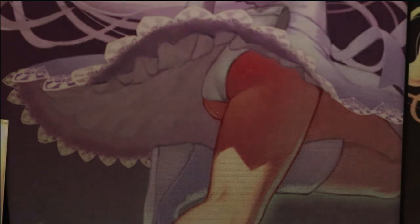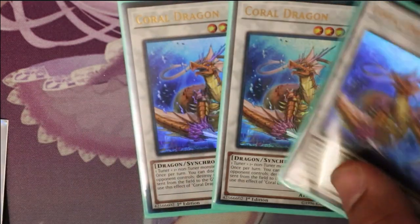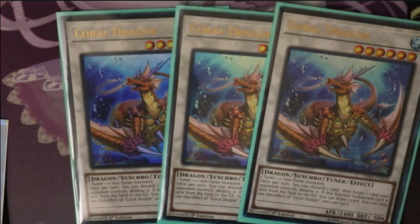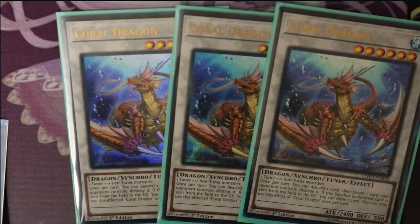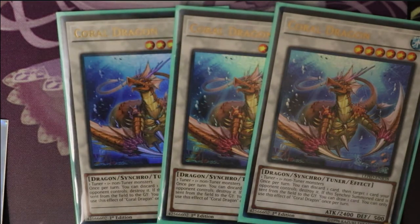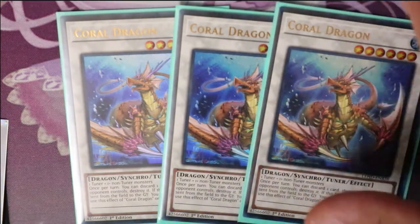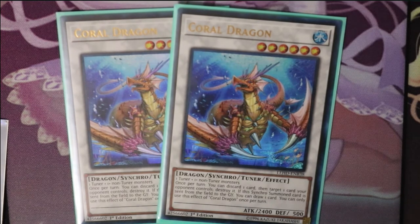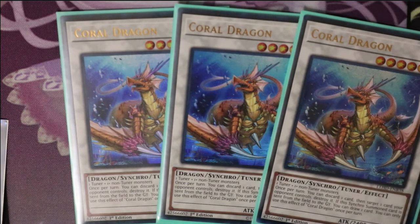Next, you're going to run three Coral Dragon, because he's one of the only level sixes — actually the only level six. In case you pull a level two tuner and a level four. Once per turn, you can discard one card and target one card your opponent controls to destroy it. And if this synchro summoned card is sent from the field to the graveyard, you can draw one card. But since he's a level six, you can get two level two tokens and still go into level ten.